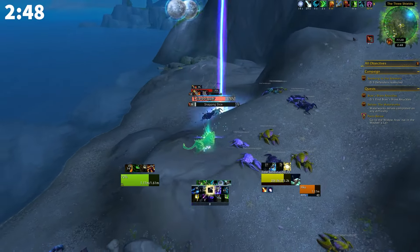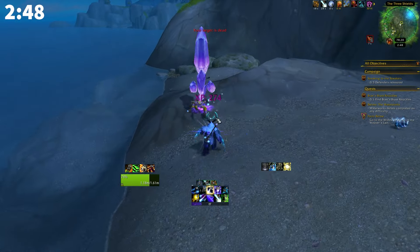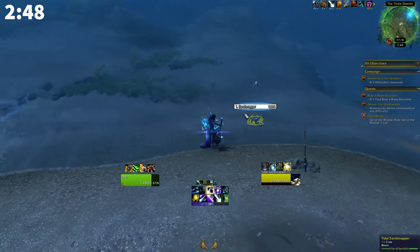Just kite back and forth up and down on this coast. Any classes that have ranged attacks will be great. They just spawn instantly — as soon as you get done with one, the other ones will appear.